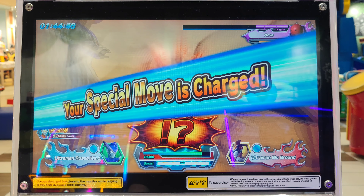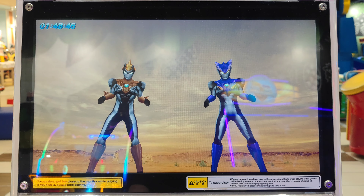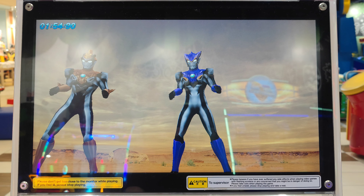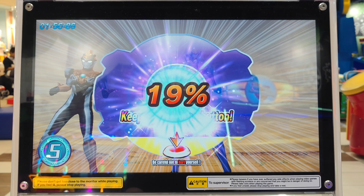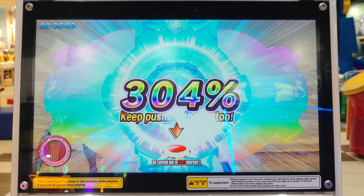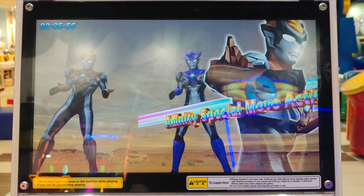Your special move gauge is charged. Defeat your opponent with the power of affinity. Choose the special move you want to use. Here we go. Nicely done. Great. Ultra perfect. Affinity special move.